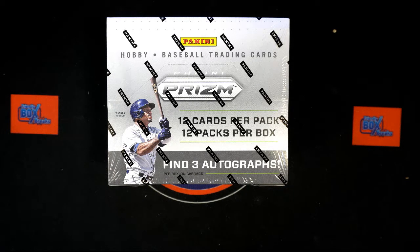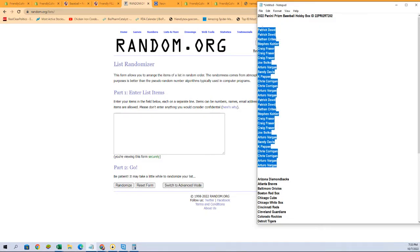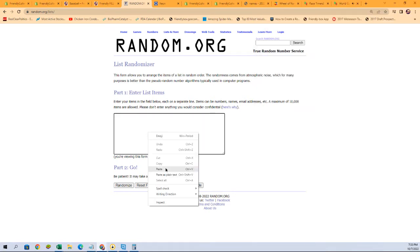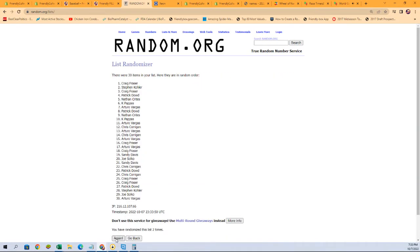Let's switch over now to start our randoms. First, owner names — one, two, three, four, five, six, and seven.